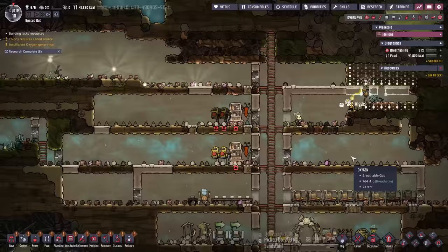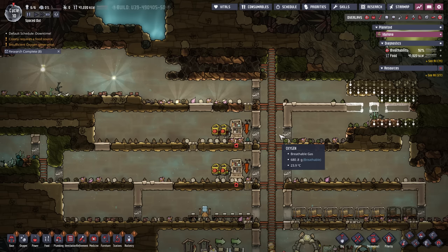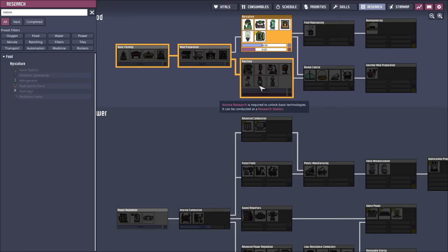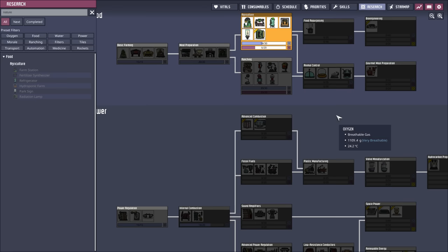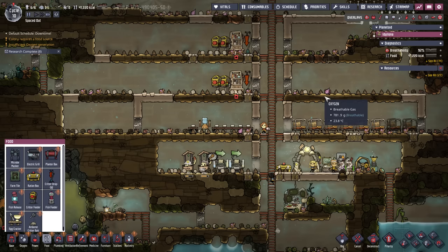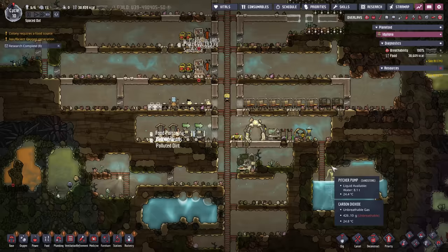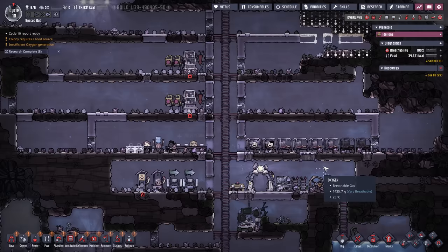Oh, we also need incubators — jeez, I should have been incubating like crazy this whole time. Incubators are where? Ranching — they're over here. Animal control — okay, we gotta get that going. That's kind of higher priority — let's get animal control going. Oh, it's kind of through there anyway. We only have 90 cycles left. I don't think we've had a single piece of meat yet. We definitely want to be cooking, so we need a chef to cook up that delicious meat. Where should we put the cooking? Maybe down here.